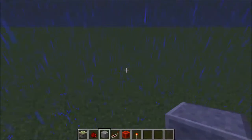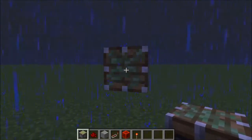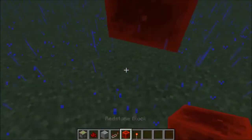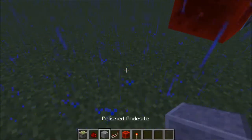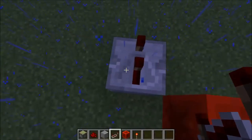So let's build one. What you need is a building block of your choice — place the building block, then place the sticky piston facing this way, as you can see. Then after that, place a redstone block, then after that a building block of your choice again, with the redstone repeater set on two.